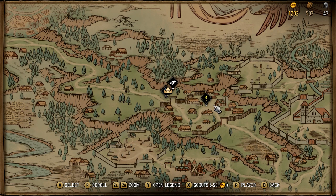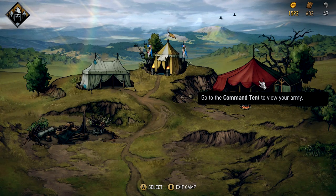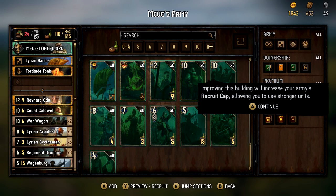When it was time to use those resources, opening the camp menu shows everything you need to manage Meve and her army — changing up my card deck, reading back on journals I found, and making upgrades to my camp. Upgrades range from Meve's movement speed on the map to winning extra resources after battles.